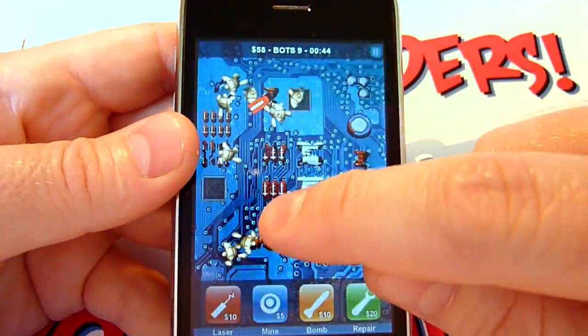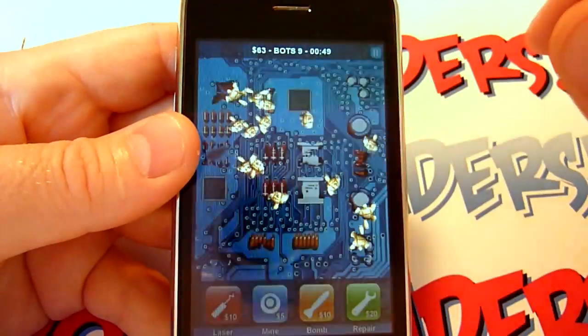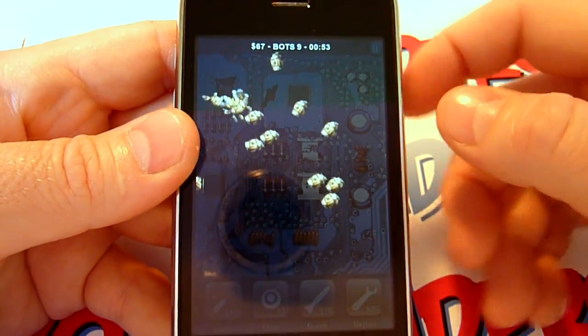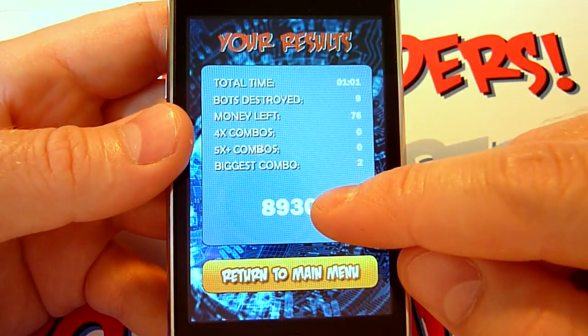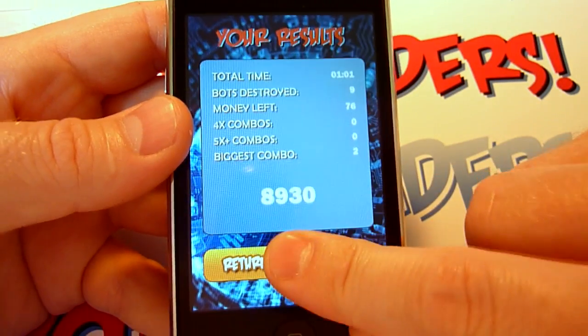As you can see here, the bots have caused substantial damage. Once they break through the circuit board, they've won and the game is over. After the game is done, your results are reported below and your score is automatically uploaded to OpenFame.